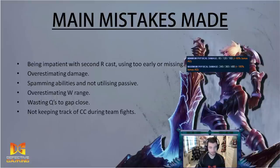The first mistake is being impatient with the second R cast, or even missing it. Riven's alt damage minimum is 80 plus 60% of her bonus AD, but if you get them down to 25% health and alt at level 6, it's 240 plus 180% of your AD — a huge damage increase. Don't throw your spells and then alt immediately; find the perfect opportunity. In higher elo, as soon as they hear Riven's scream they will flash to dodge it.